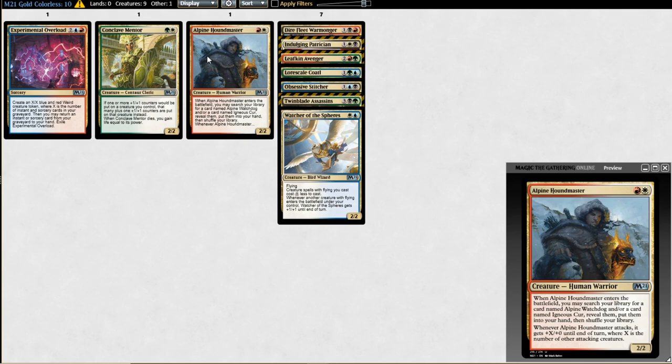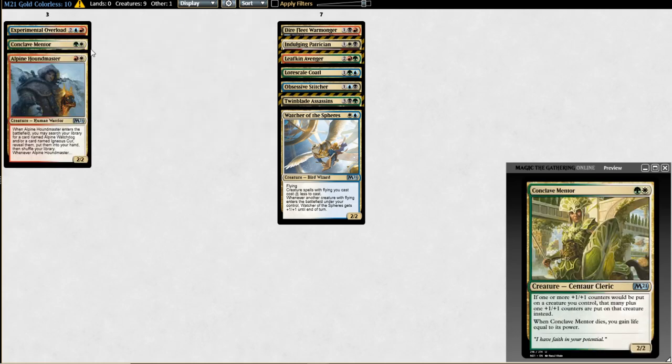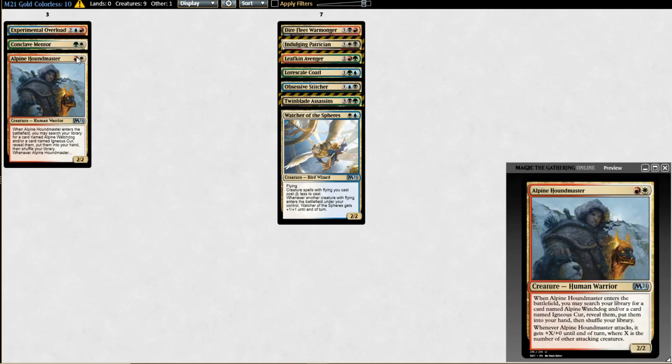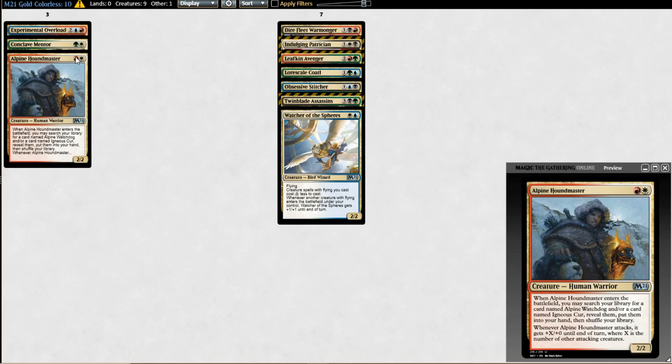Any time you shock something or dragon fire something and then cast Experimental Overload on turn four, even if it's just a 1/1, it's been pretty backbreaking. Casting Dragon Fire twice will destroy a lot of decks. The other two take more setup in the draft. Experimental Overload has a higher ceiling but the other two are more consistently good. That's our top tier.